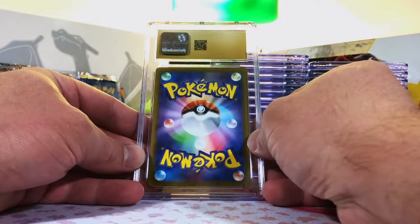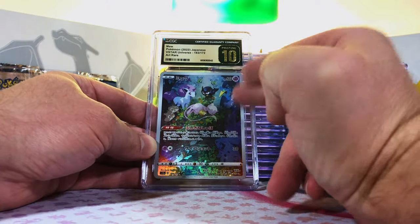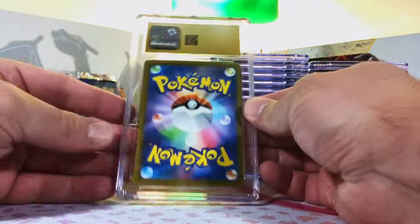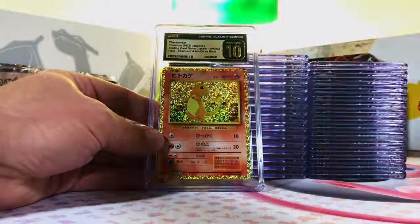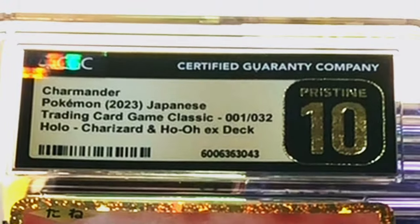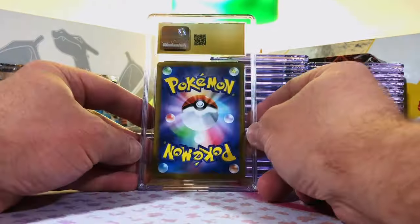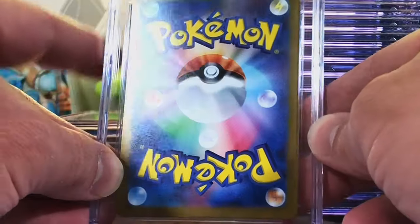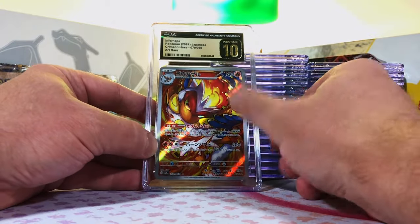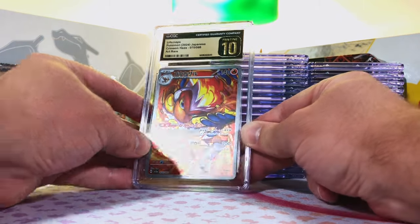And looky here — another pristine. One, two, three, go. Boom! We got the V-Star Universe Mew in a pristine 10. This is incredible — I love this artwork, amazing. And yet another one. One, two, three, go. Yes! Hollow Charmander, Trading Card Game Classic. I love this Charmander — it's the original base set artwork. And here we go, another pristine 10. One, two, three, go. Boom — yes! I love this Infernape. We had the English one and we got the pristine 10 Japanese one. Absolutely fantastic grades we're getting here.